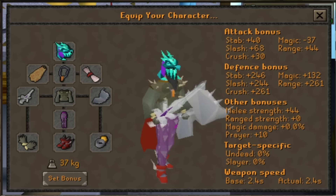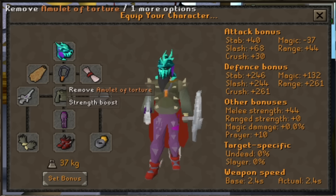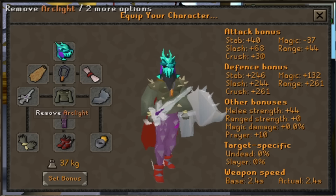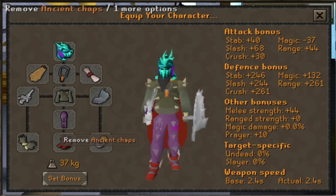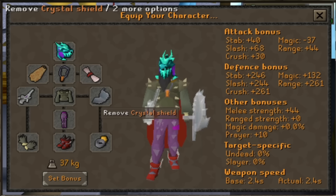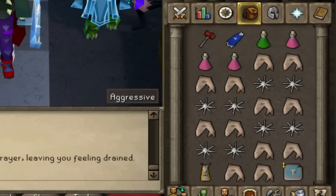This is the gear I take: the serpentine helm — you don't need to take this, I just take it instead of an anti-poison potion. I have the amulet of torture, which could be replaced with a fury, blood fury, or glory. Fire cape, the unholy blessing for my Zamorak item. The arc light hits Zamorak pretty well. I bring some range-kind armor — Krill is probably the best option here. I don't have the Krill bottom so I bring ancient chaps. For the shield slot I bring the crystal shield for extra defense — you could use the dragon defender if you want to hit harder. Barrows gloves and primordial boots — you could replace these with dragon boots. The ring of suffering — you could replace with the berserker ring.